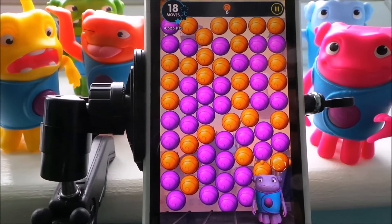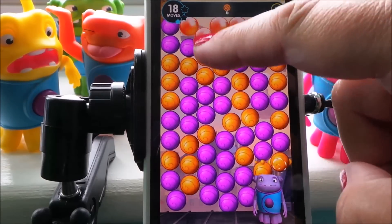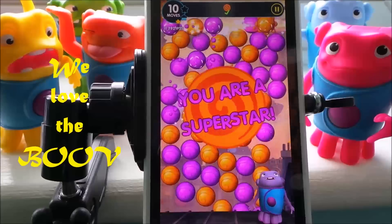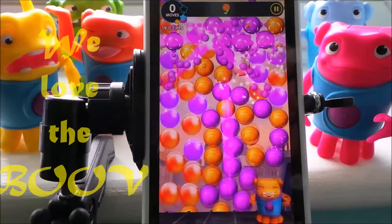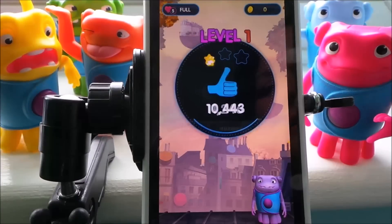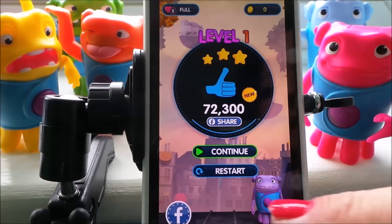Now we just need six more, so I'm going to start from here, come around all around here, and there we go. You could do that in 17 moves but we did it in only a few moves, so that's good. I like this funny little character at the bottom here. So that's the first level — we'll continue.